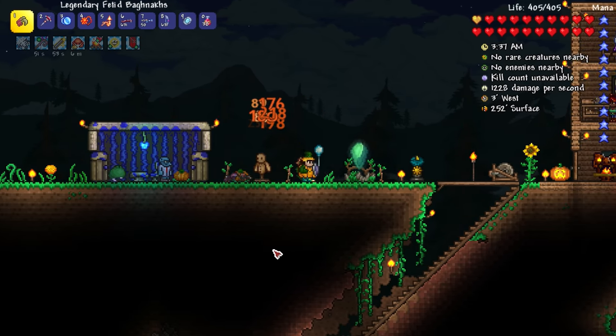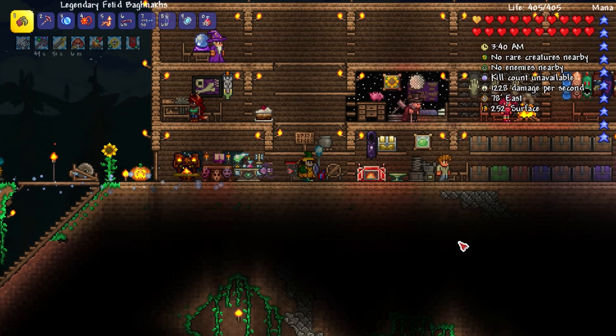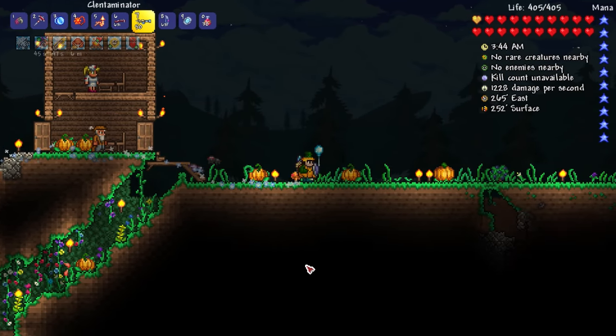The critical strike chance goes up a ton — like 20%! Critical strike chance: 7.5% more damage and plus 3% critical hit chance. So it helps out a little bit but nothing too crazy. Let's go over here to the Crimson.